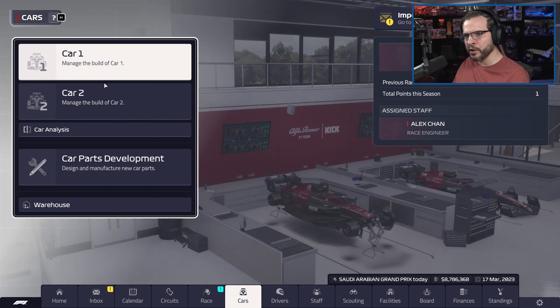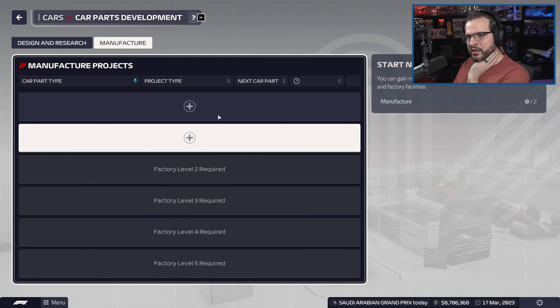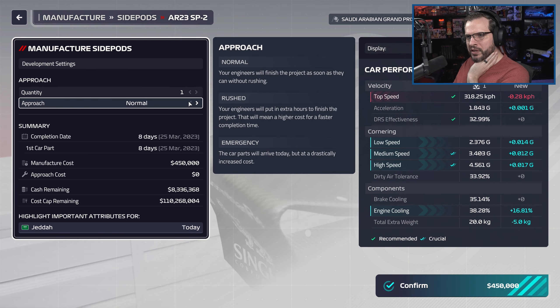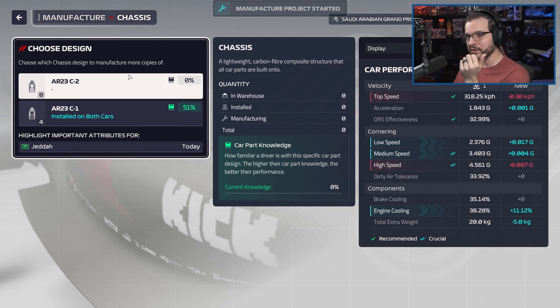We did get that car part ready to go. Oh, I forgot to put the development in — I got so excited about getting my side pod developed. We're going to craft a couple more of these, not rushed, craft a couple normal. And then we're going to craft a couple of chassis as well.